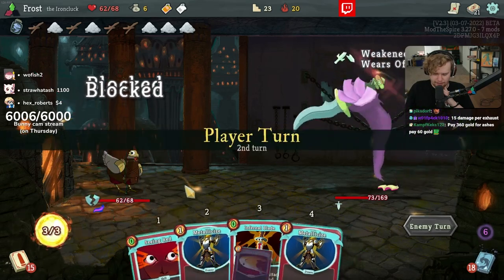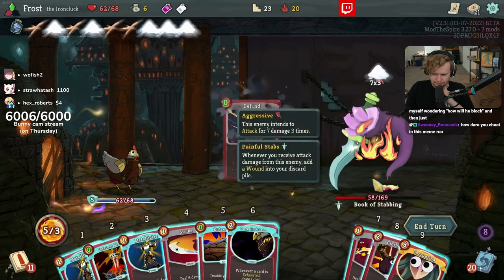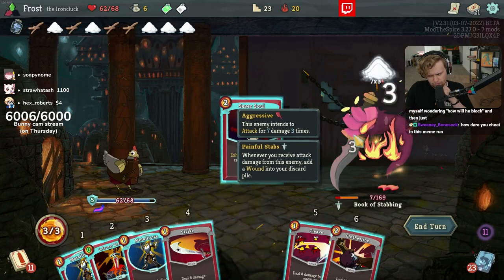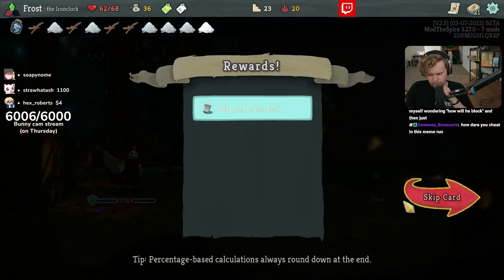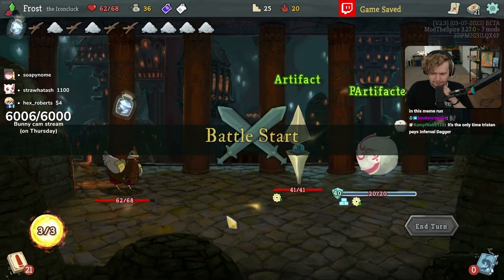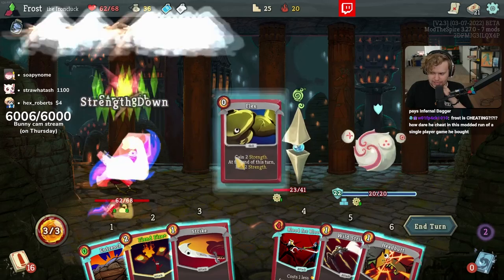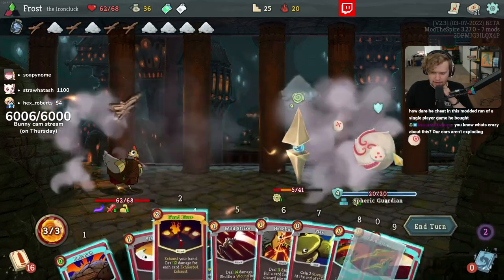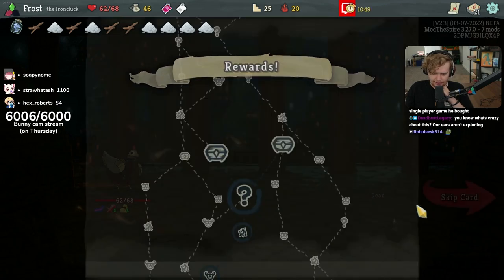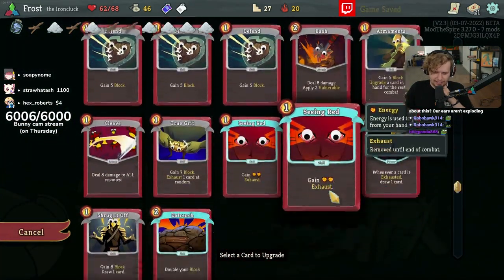But 60 gold — I am very ashamed of that 60 gold. I blacked for like 67 on turn one, that's okay. Is Frost cheating? No, I don't think that he is. Pretty sure he's not.